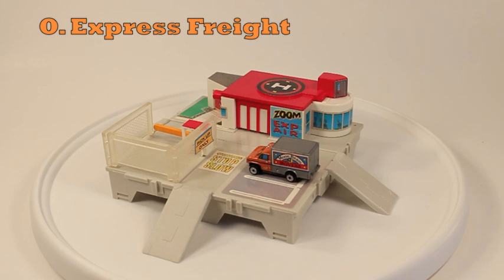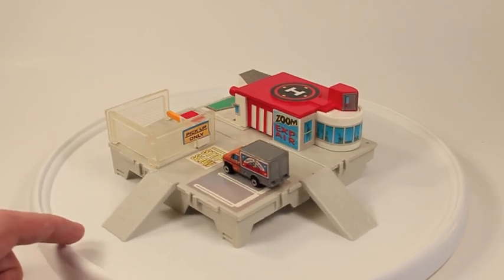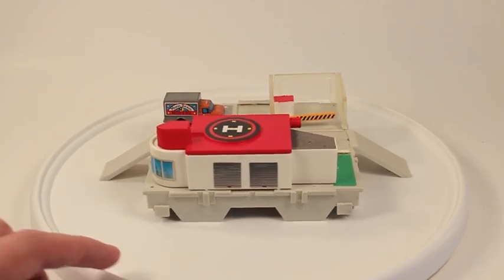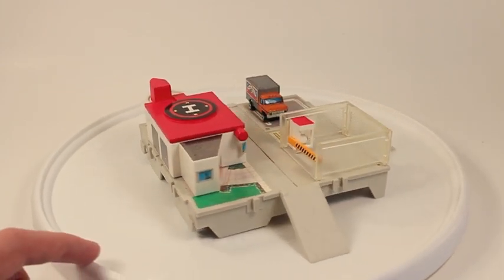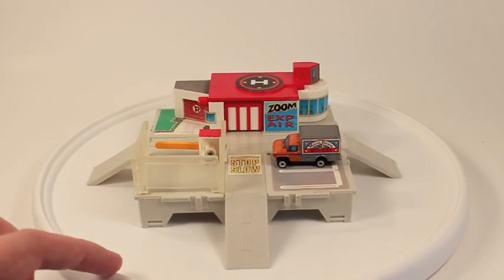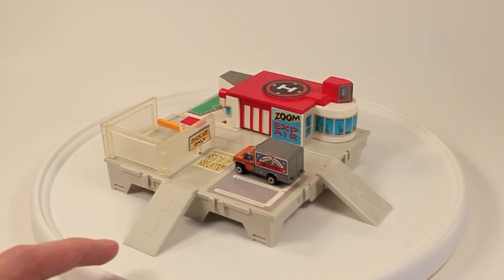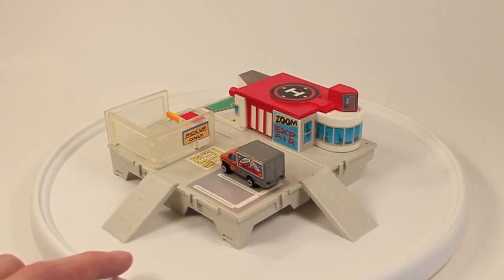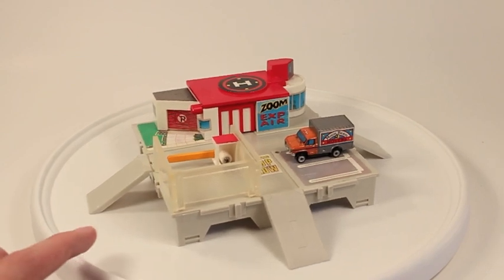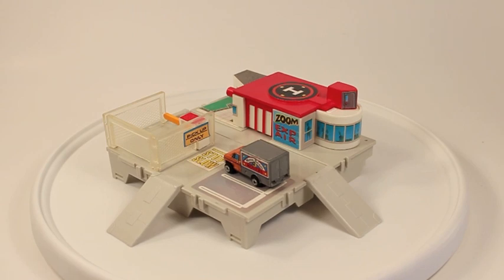Here is the Micro Machines Travel City Express Freight playset. If it looks familiar — it's a repaint or redress of the police department. I had the hardest time figuring out what this set really is for. Just by the Zoom Express air sign up front, I thought for some reason it was a dryer for your wet car — that was just a bizarre thought. Then I started thinking, oh it's Express Air, so I guess it's a delivery service. And they've got a helipad on top, which made it even harder to figure out. But so they transport your stuff via air.